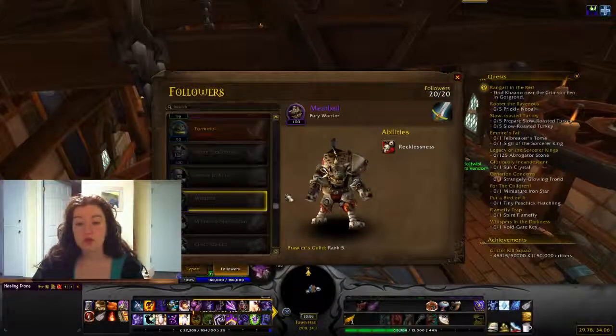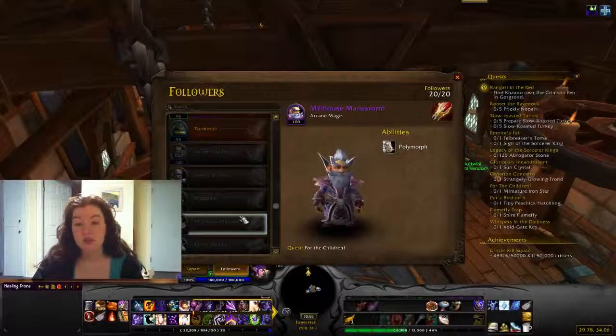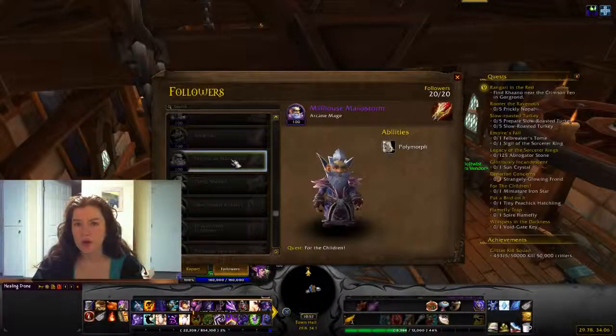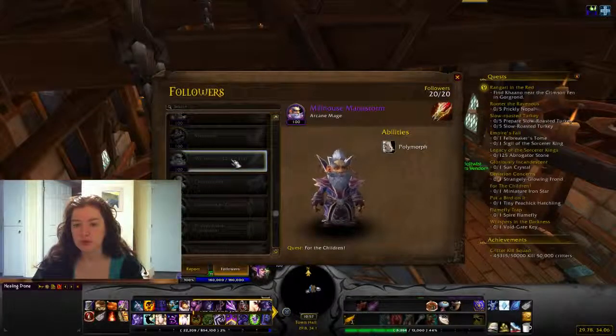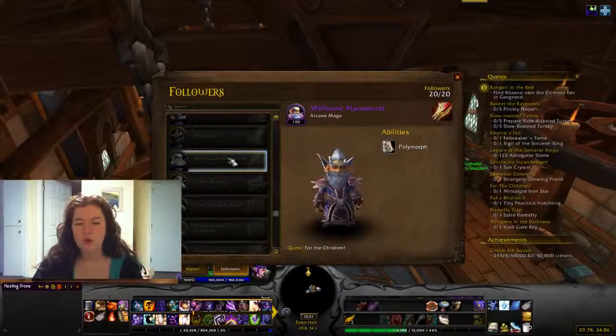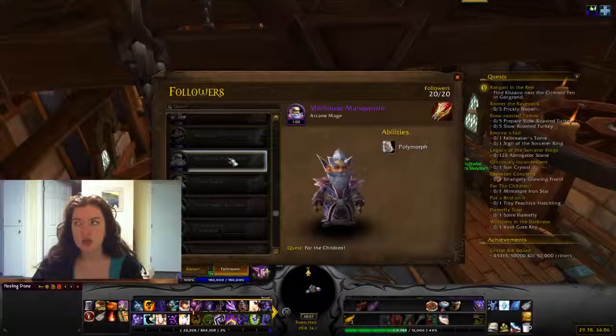Meatball you get from reaching rank 5 in Brawler's Guild. Milhouse Manastorm is a quest called 'For the Children' which you get from the inn, and you have to do it fairly quickly — if you don't finish it within a couple hours of receiving the quest, he disappears and you have to wait for him to come back. Apparently there's a workaround: if you move your inn to the other medium building spot, it can work.